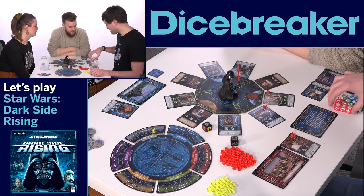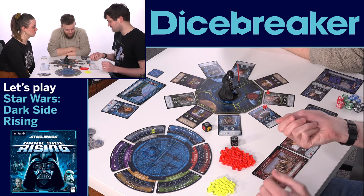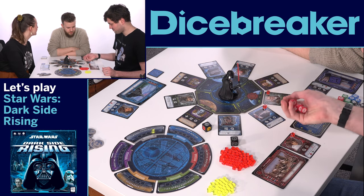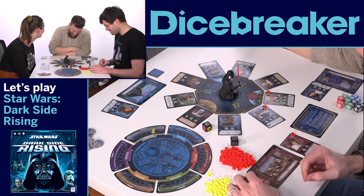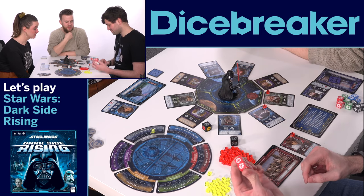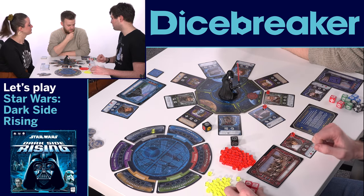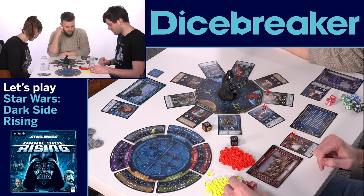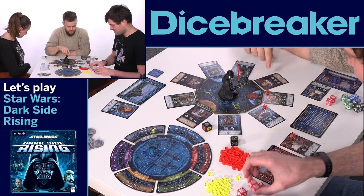That's Darth Vader's turn, and then it's my turn. You are all red, which I'm assuming is like kill things. Each of the dice — there's red, green, blue, and black — and they each have different symbols and do different things. Luke Skywalker does kill a lot of things. Some of these have a number next to them. That means you need to reach that amount — you can combine them. So I can essentially do nothing. I'm going to assign one.